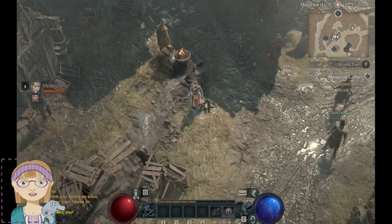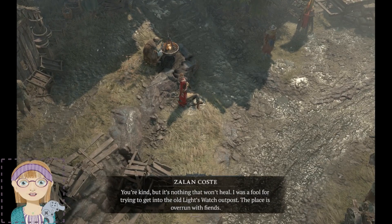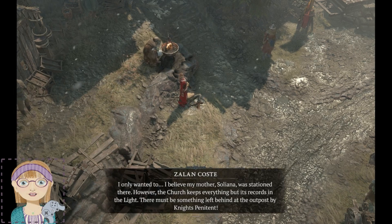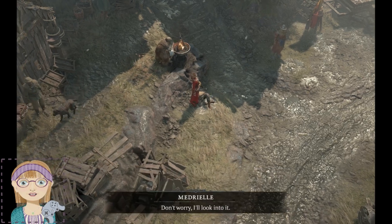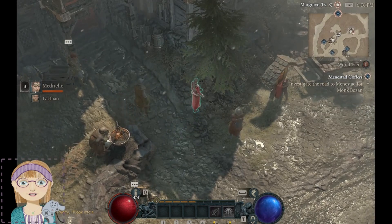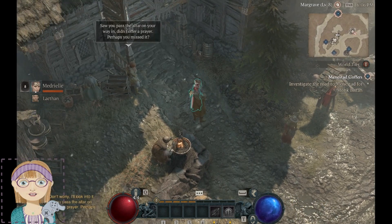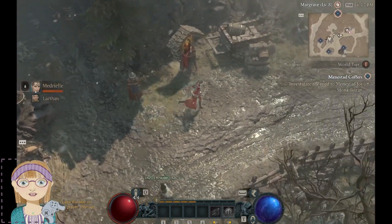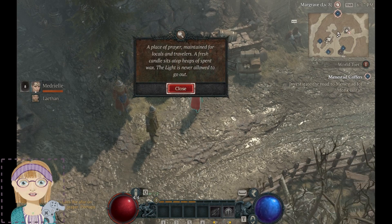And you, what would you like? You're injured, do you need help? 'You are kind, but it's nothing that won't heal. I was a fool for trying to get into the old Light's Watch outpost — the place is overrun with fiends. I believe my mother Soliana was stationed there. The church keeps everything but its records in the light. There must be something left behind at the outpost by Knights Penitent.' I remember that quest — I remember getting that quest after I had already been in there once. A place of prayer is maintained for locals and travelers. A fresh candle sits atop heaps of spent wax, never allowed to go out. That's cute. That's funny.